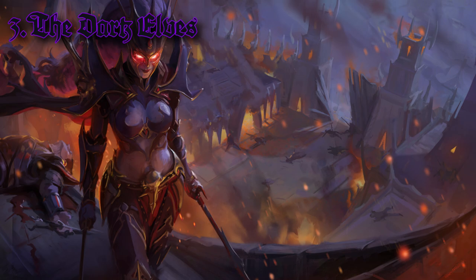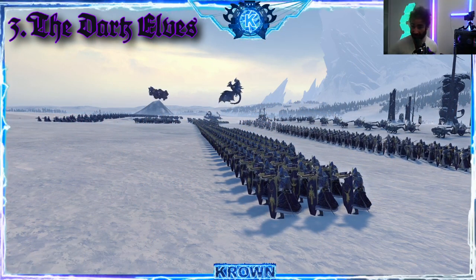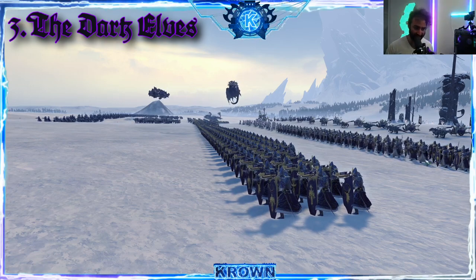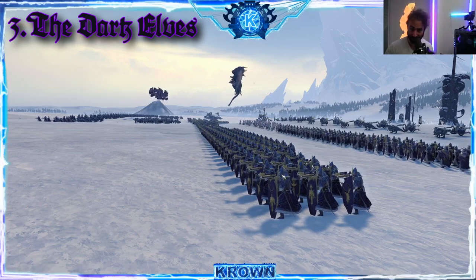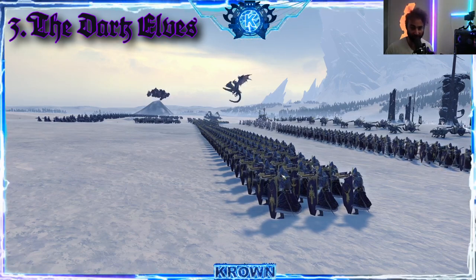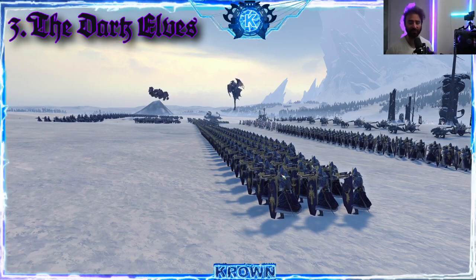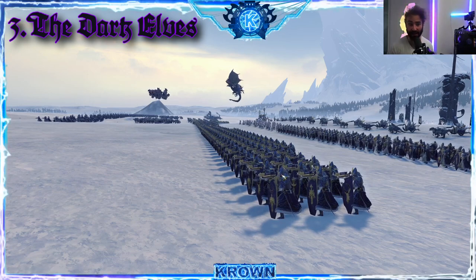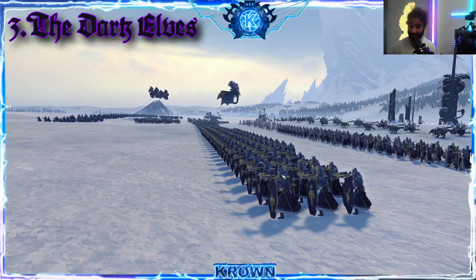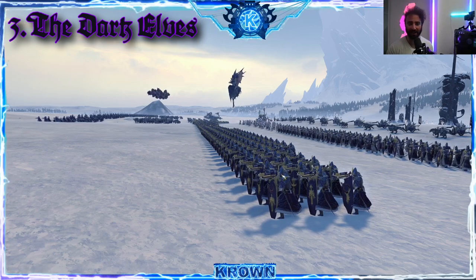Number three: the Dark Elves. The Dark Elves are perhaps actually one of my favorite factions in Warhammer — it's the first faction I really played, and they are great in this game. The first unit you see are the Dark Shards with shields, and they are incredibly powerful — another one of those units you start off with that's serviceable even into the late game. The Dark Elves are like evil High Elves in a sense.